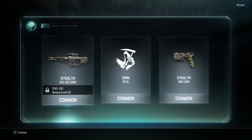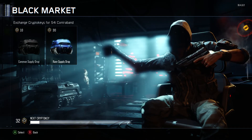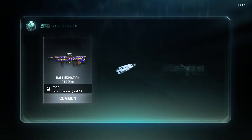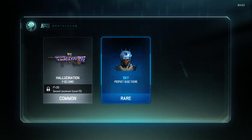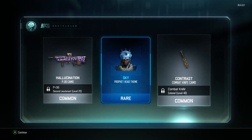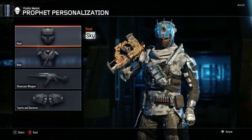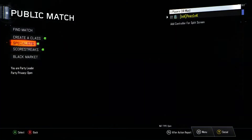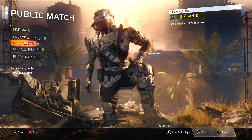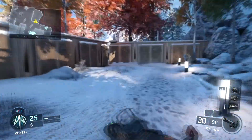One more regular — stealth repeat on the sniper, nothing special. Now finishing off with the rare supply drop, 30 crypto keys — I hope it's worth it. We got another hallucination camo, the one for the sniper that charges up, and the sky profit head which is pretty sweet. There's also the contrast knife, which is cool. The head piece looks kind of like the cyberpunk one a little bit.